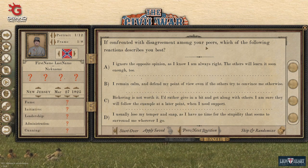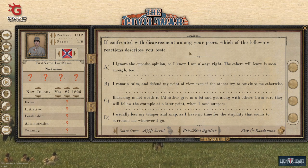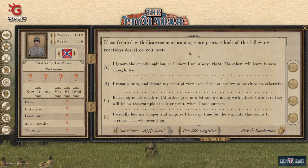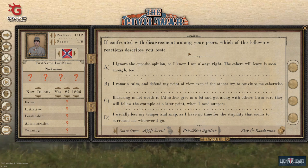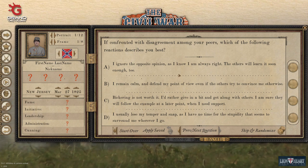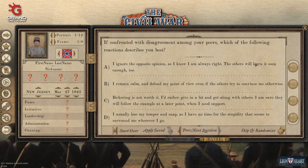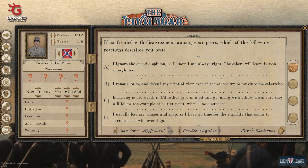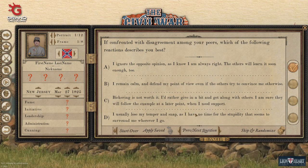If confronted with discrimination among your peers, which reaction describes you best? This is another personality question that can really help or hurt you as far as other officers liking you. I definitely don't suggest losing your temper — that's going to get you hot-headed. I normally go with remaining calm and making my points, which is option B. The lower you go down, the more negative effects this question tends to have.